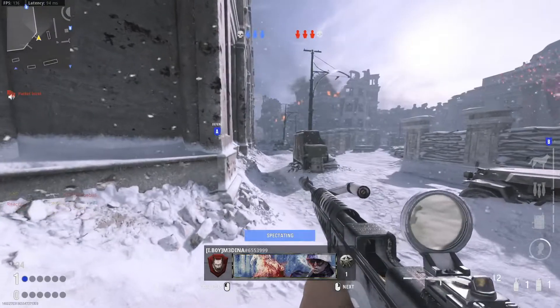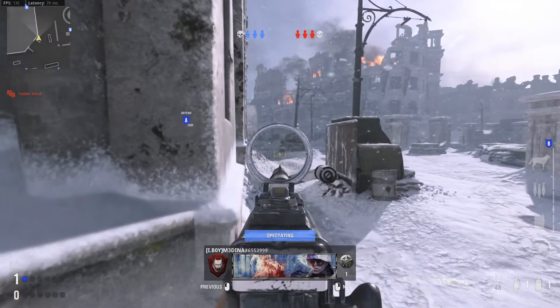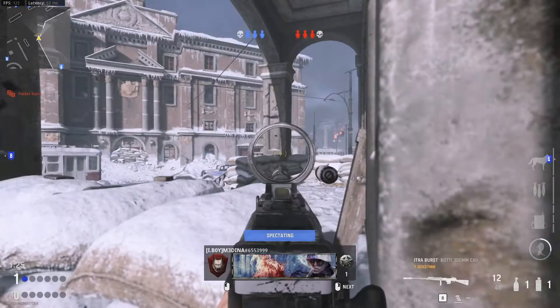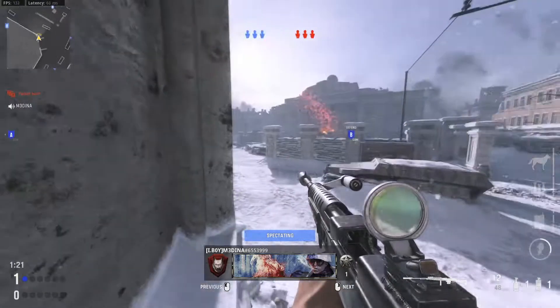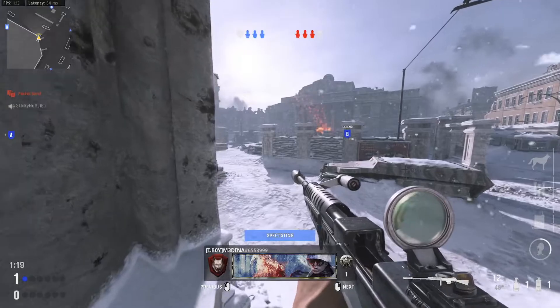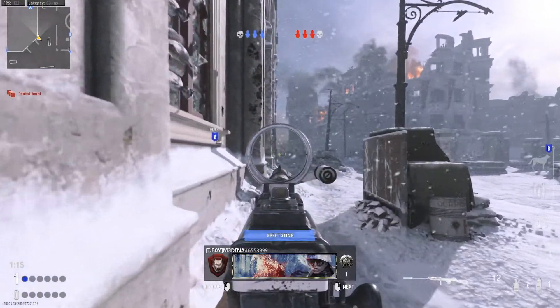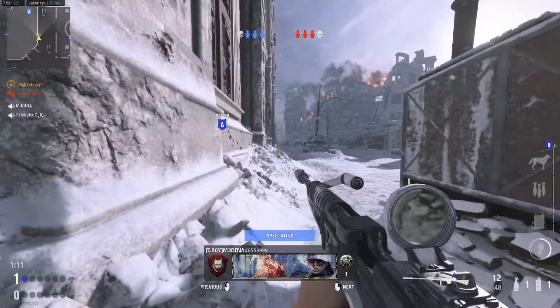One went in on A. I'm covering nobody — checking backside. B looks clear, I think they all went A. I went through B, nothing went that way. I killed the one guy that was running that way. I'm going to work my way towards A — could be someone there at spawn.